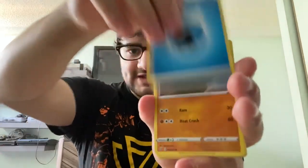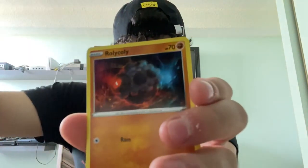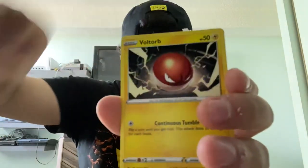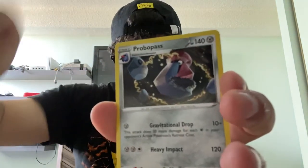Another Cinderace pack. Water Energy. Quircle. Heatmor. Xatu. Sandygast. Roly Coly. Gunk Tank. Clefairy. Voltorb. Reverse Holo Scizzor. And Probopass. Nothing too special here.